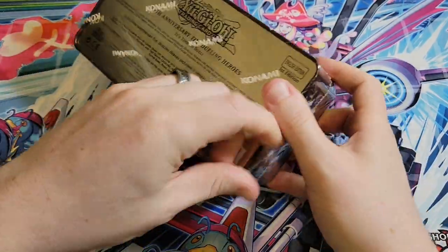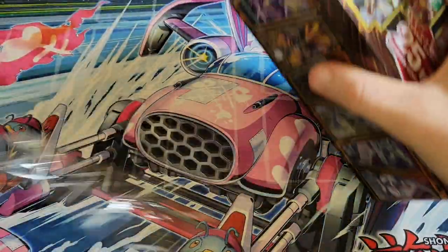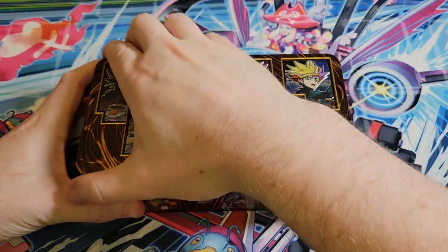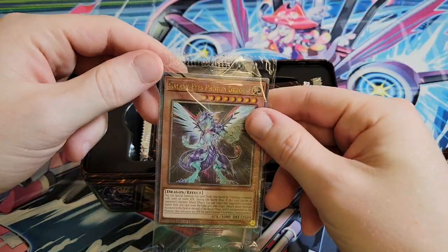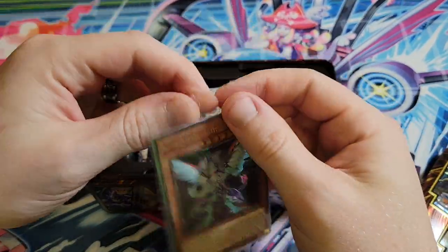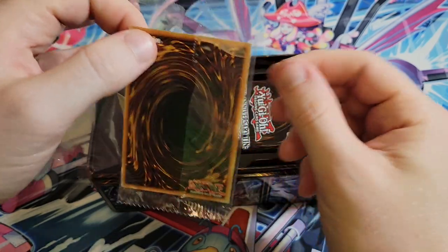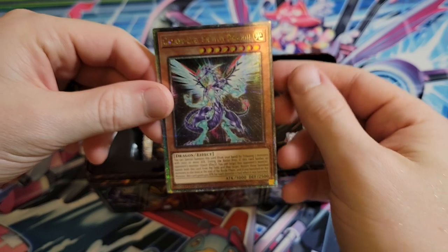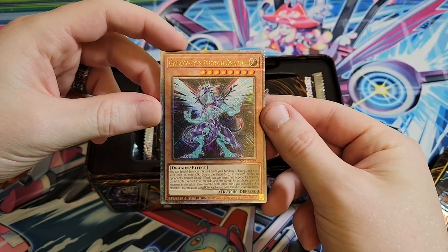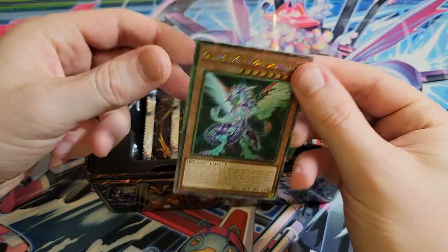You pay a little bit for the promo, and you're paying a little bit for the tin when it comes down to it. I recently just got rid of a bunch of the old tins that I had. I packed them full of bulk commons to get rid of them. Our first promo is Galaxy Eyes Photon Dragon - we've got a Quarter Century Secret Rare here. I recently got rid of a bunch of these; I put bulk in them. They hold about 500 commons, so I filled them up and sold off a bunch of my bulk commons.